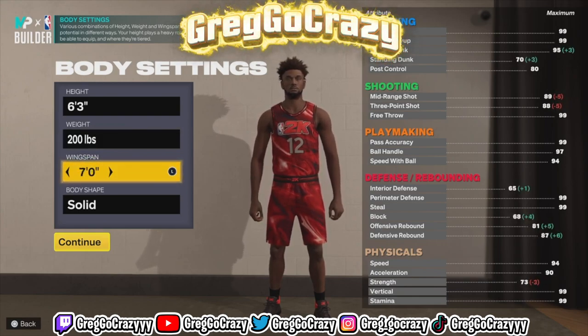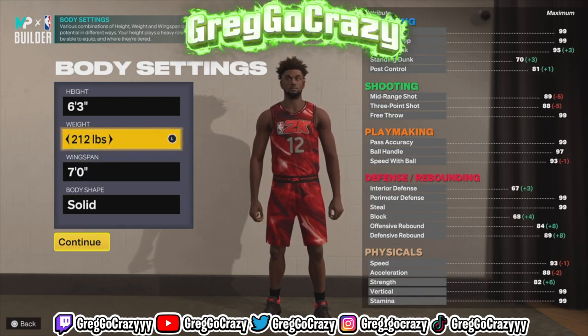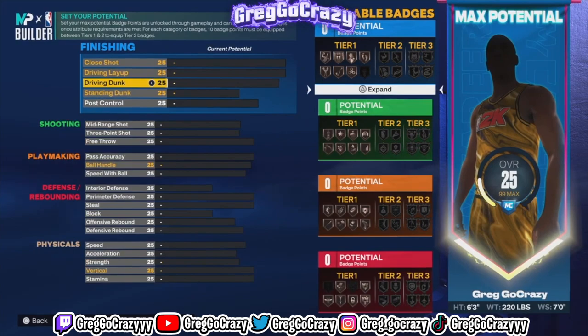I did put him at 200 pounds. We all know Ja Morant isn't really over 200 pounds, but I kept his wingspan kind of the same — I tweaked it a little bit. I raised his weight up to 220. You can do whatever you want, but copy these stats.